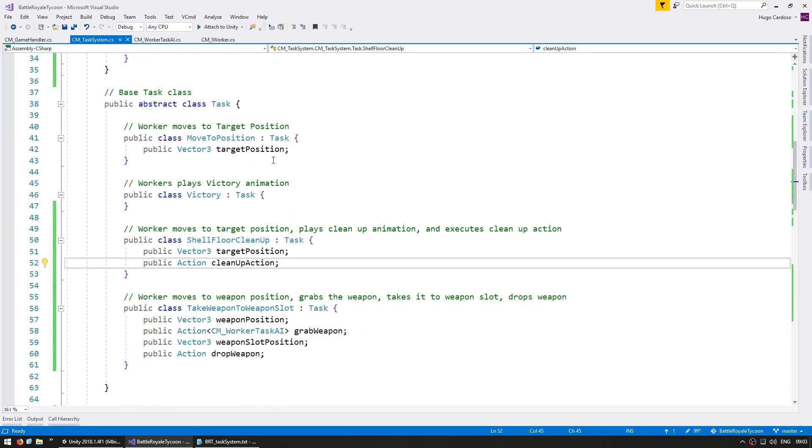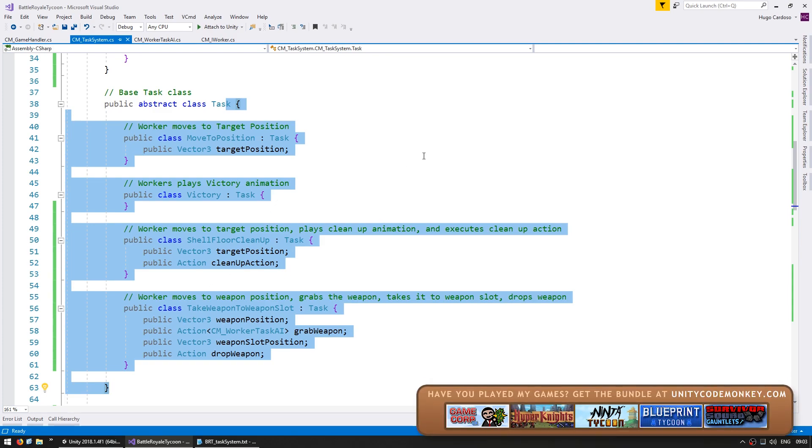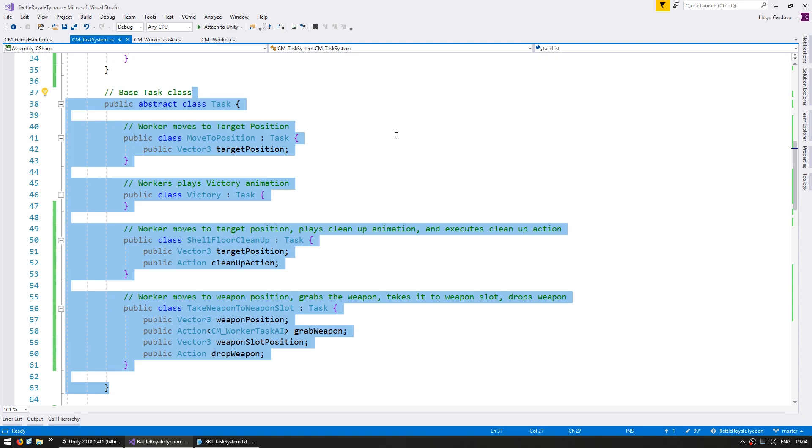The main thing we have in here is the task type. Right now you can create a task system and it can work with any one of these tasks. If you want to add another task to the system, it's quite simple - we just add another task down here and everything works. But if we do things this way, after a while this class will become huge and contain tasks for completely different logic systems. That's not very clean code.